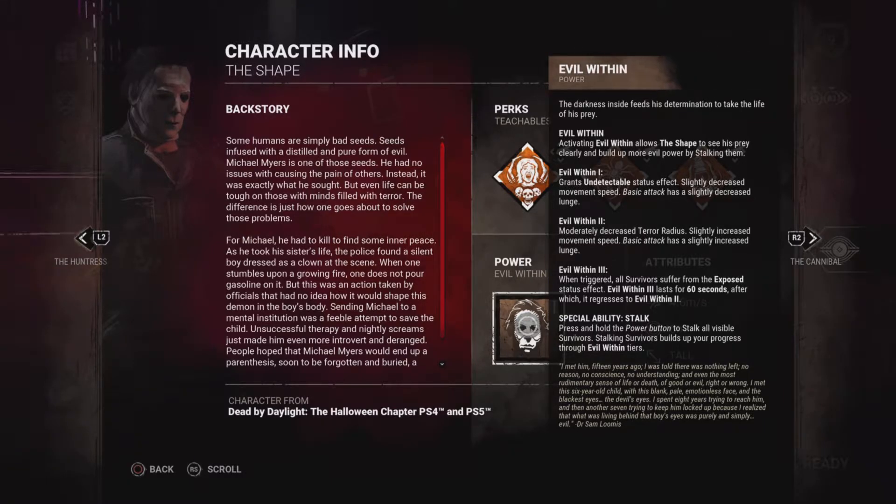His power is called Evil Within. In Evil Within Tier 1, it grants the undetectable status effect and slightly decreased movement speed. His basic attack is also slightly decreased.